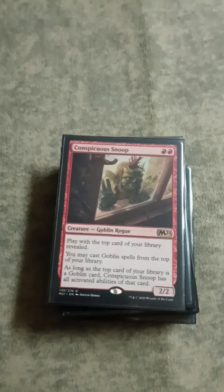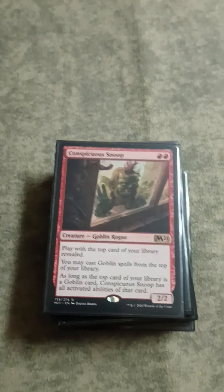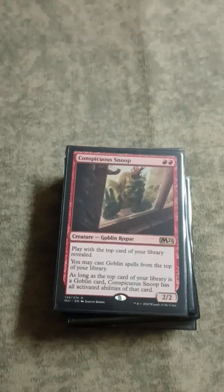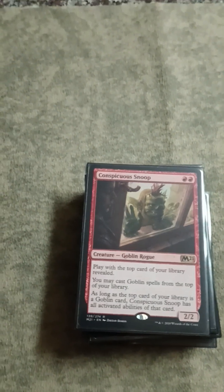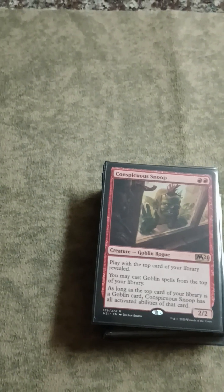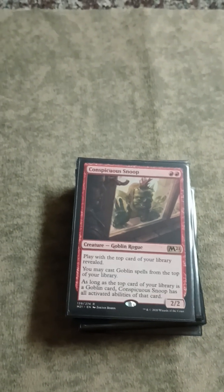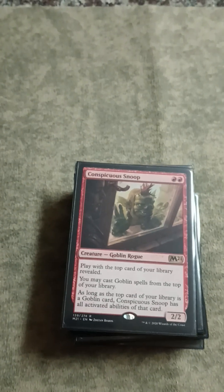Conspicuous Snoop - with the combo, you can just play this normally to cast Goblin cards off the top of your library for card advantage. But with Snoop, you can actually combo with Goblin Recruiter, Kiki-Jiki, and Mogg Fanatic - or even something like Pashalik Mons or Goblin Bombardment in play. What you'll do is have the Snoop in play, and then if you stack your deck with Recruiter, you can use a Torch Courier to give it haste to cast it off the top.